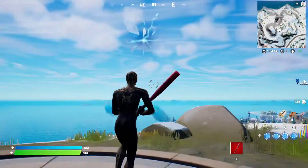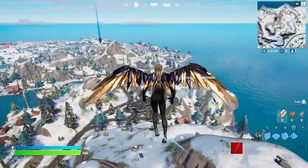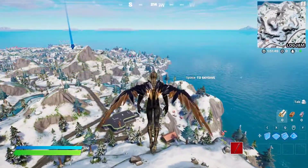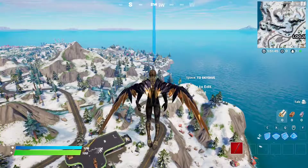All you have to do is go to the rift, so I'm just going to use this rift right here. As soon as you use it, pop your glider and go right over here to the next one — it'll get you super close to the next outpost.